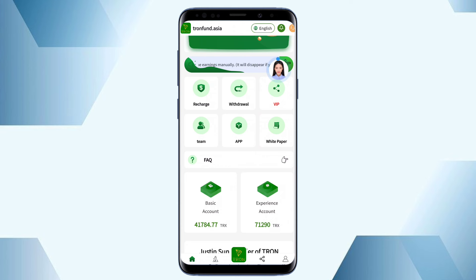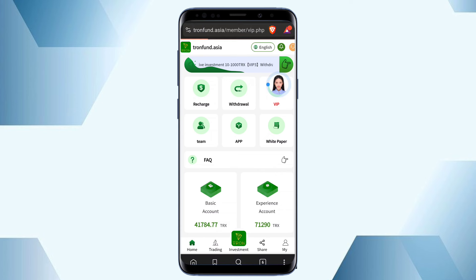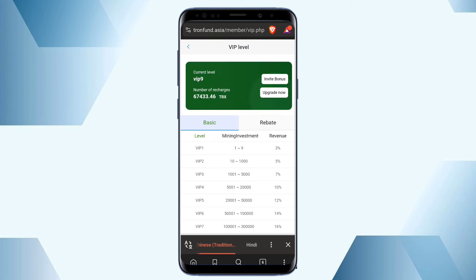White paper means you can download the platform white papers and see the platform earning information. App means you can download the application version of this platform. Team means you can check team-related information — when you recommend friends and they join through your link, you can see that team information. VIP means you can get the VIP-related information, so let me show you the VIP information.